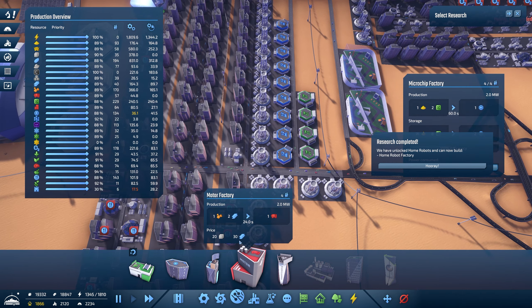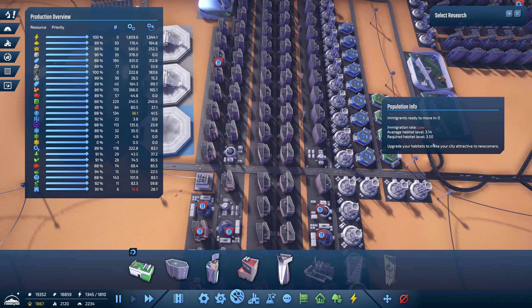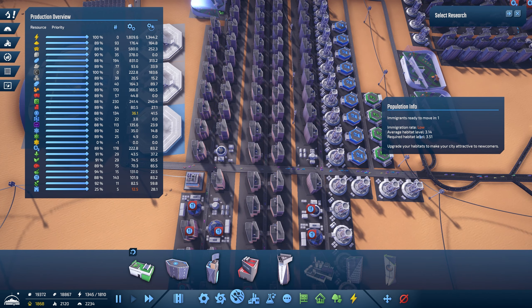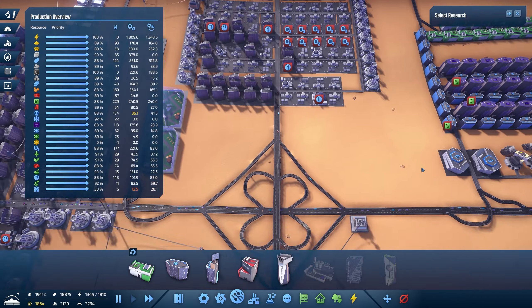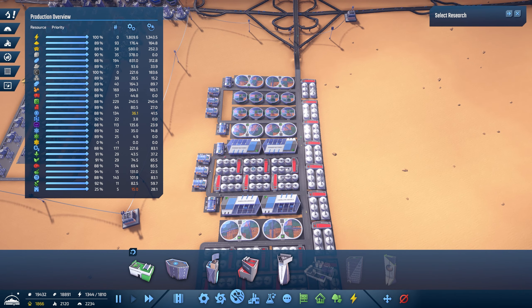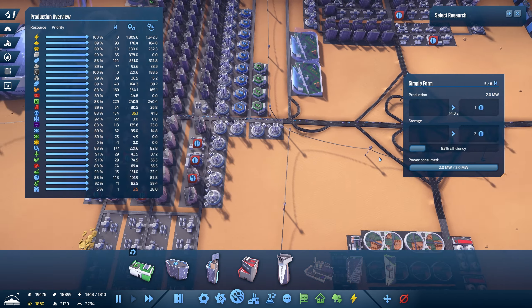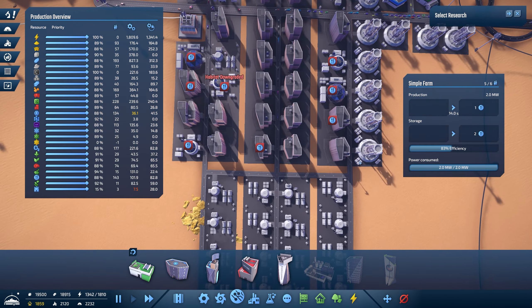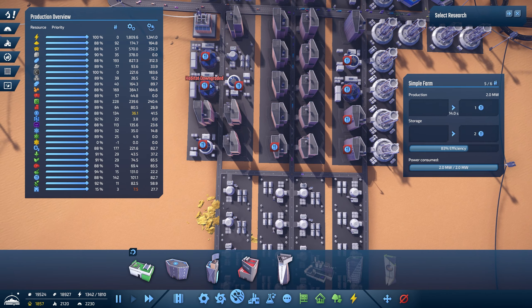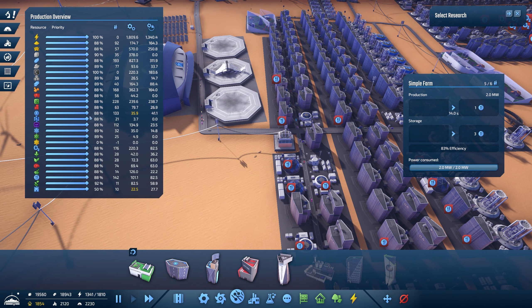I'm tempted to put one yellow science facility in just to see how things go. The average habitat level is dropping — I'm not happy with that at all. There's so much more traffic coming in here now. These ones here are downgrading too — I'm not happy with that at all. We need to fix this before it gets out of hand.